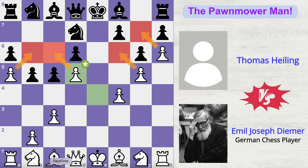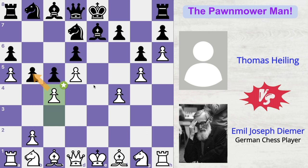Bishop to e7 by black, and now c4 by Deemer, challenging the pawn. Black plays f6, challenging white's kingside pawns. But Deemer doesn't waste any time calculating moves here, because his attention is on the queenside of the board. So he plays cxb5, fxg5, and now instead of capturing this pawn, Deemer plays his 17th pawn move in the game, and that is f5.